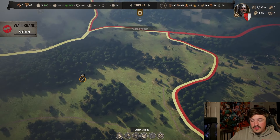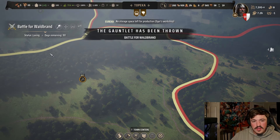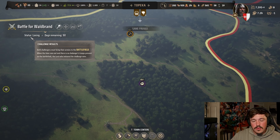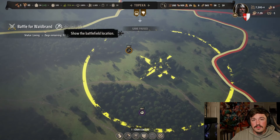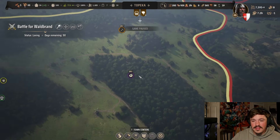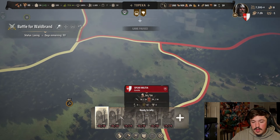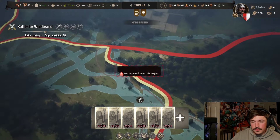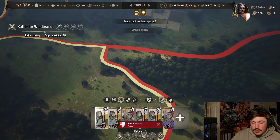I'm pressing my claim on Waldbrand, this middle region. What happens now is the AI retaliates — they'll send an army. A status panel shows your challenge results and how many days remain to reach the battlefield. If you hover over the magnifying glass icon, a circle appears in the middle of the region showing the battle meeting spot. I'll select my whole army and rally them to that point.